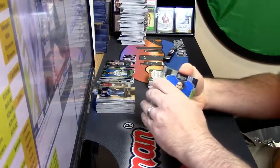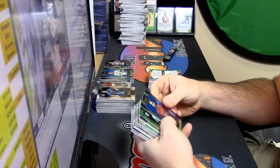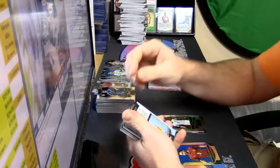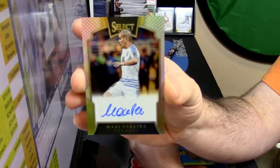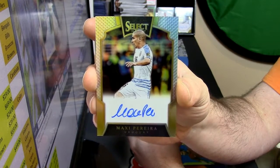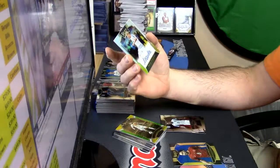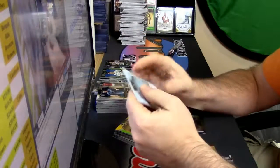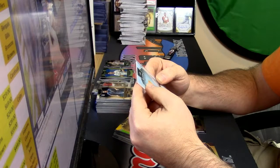Let's see what this one comes out to - a refractor for Celic Enan of Turkey. Numbered 66 out of 199. An actual auto - autograph of Maxi Pereira of Uruguay, numbered to 199. The back of the card says he appeared in his 113th match for Uruguay to break Diego Forlán's national team caps record.